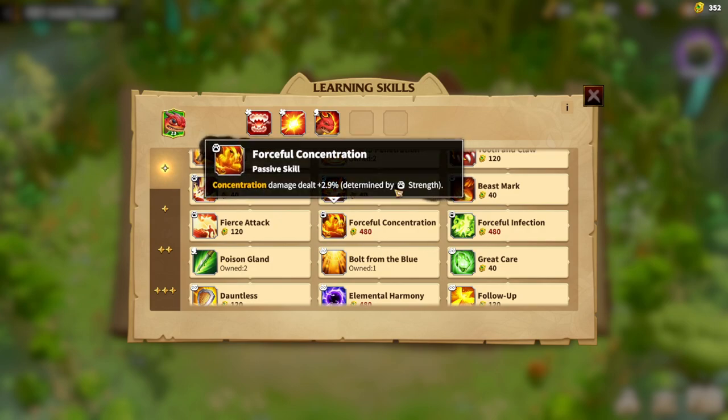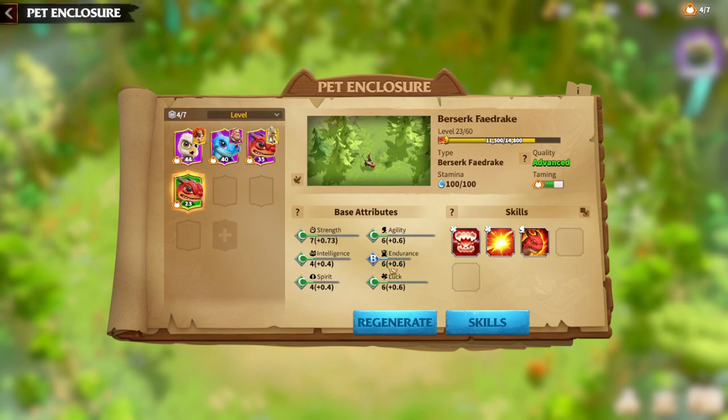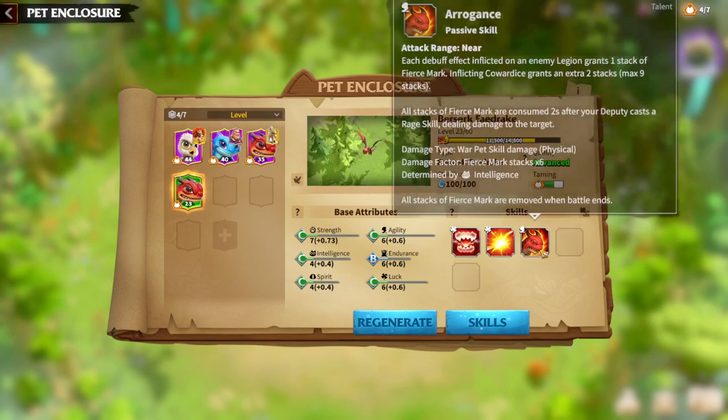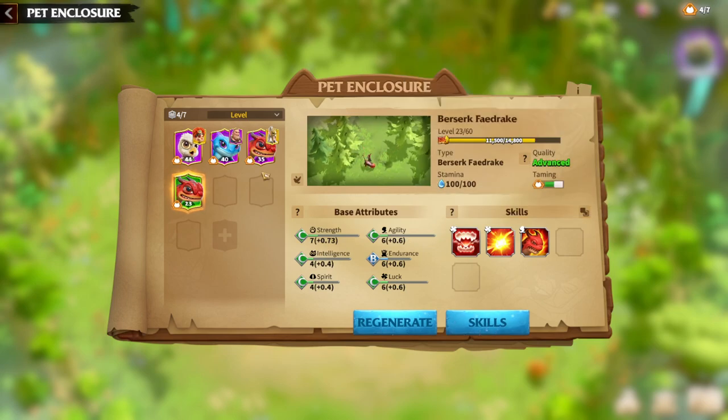As already said, if the main skill is intelligence-based, go for intelligence attributes; if not, just go for physical — Strength and Agility are always good. I just found out by myself that there is another way of playing Berserk Firedrake which in my opinion is better for the base stats.